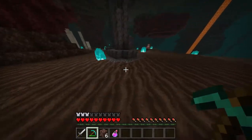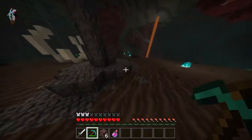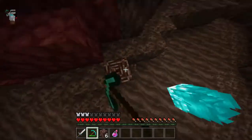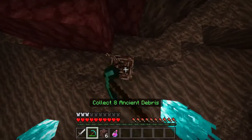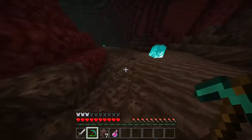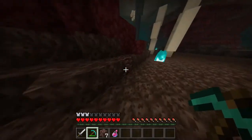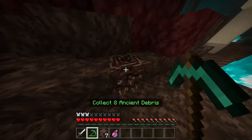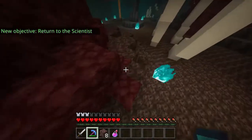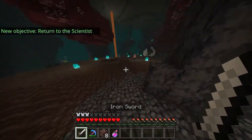Now we must find the final pieces of ancient debris. There is one piece right here, and then we will only need one more to finish our quest of finding and collecting eight blocks of ancient debris. And there it is — the final block of ancient debris. Now that we have all eight, we should return to the scientist.